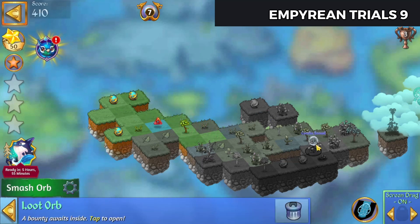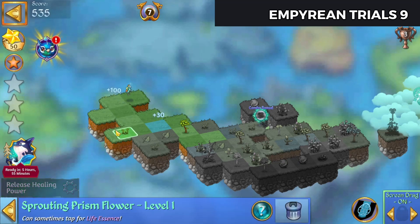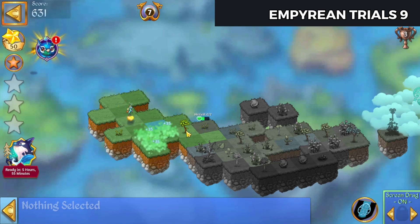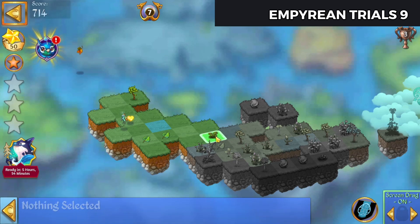Excellent. Now let's see. There's three eggs there and there, and then three here, so we can get a dragon going on. Let's launch that combo orb. We'll tap this out.